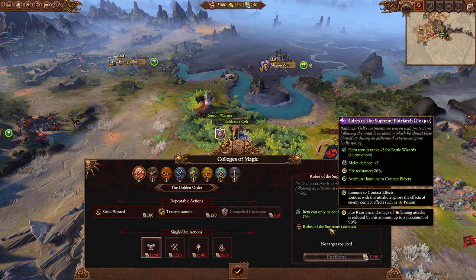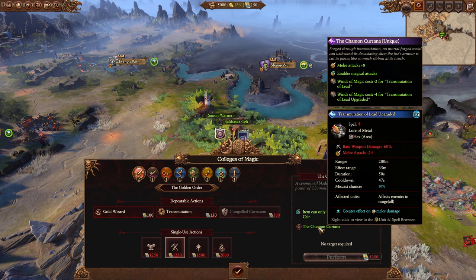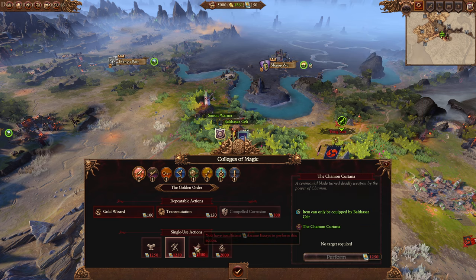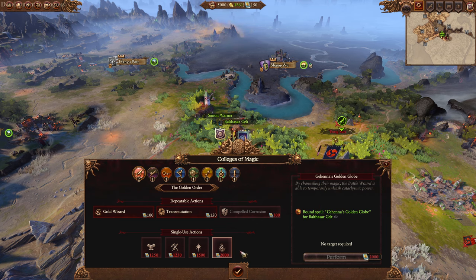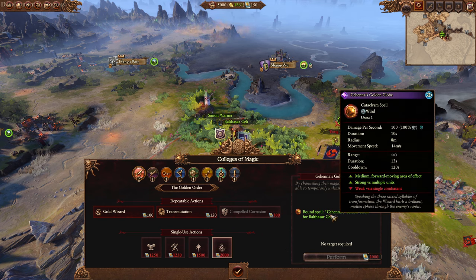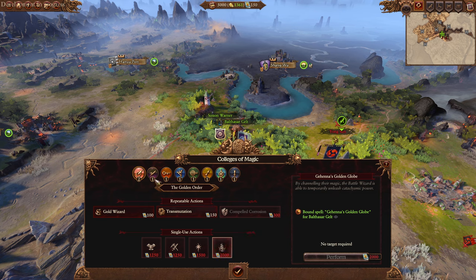So Gelt can get this armor, which is kind of okay - nothing amazing. You can also get a weapon for Gelt only - Transmutation of Blood gets actually super cheap with that. And we have a generic that can be equipped by any metal mage I believe. We can also get the Golden Globe, the cataclysm spell. It might actually be permanent buffs - looks like for death we have two items.